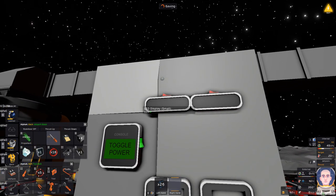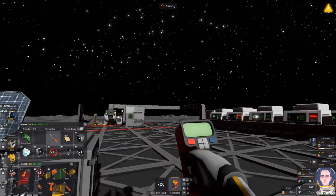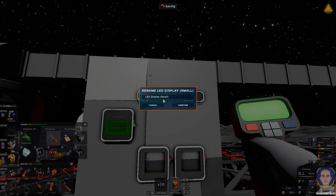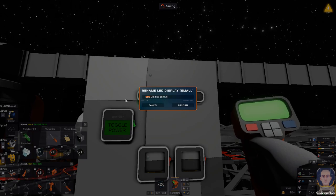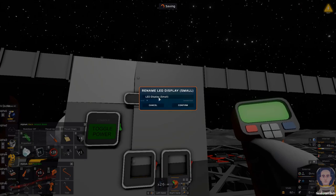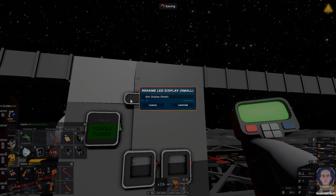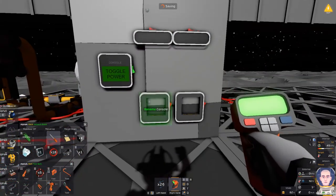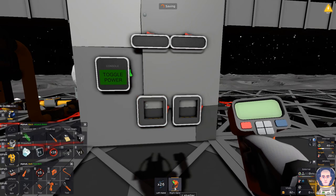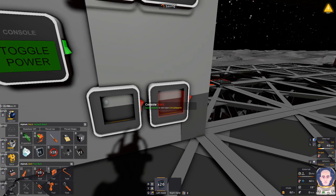I gotta grab our labeler so we can label everything. I can just do 'V display oxide.' These ones I don't have to actually label because they don't have any logic going to them. Oh, a circuit board - what do I need for the circuit board of these?